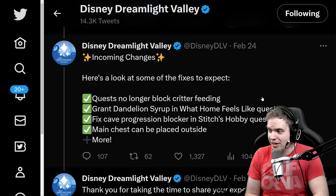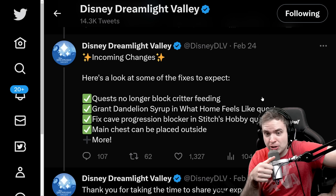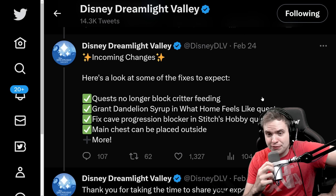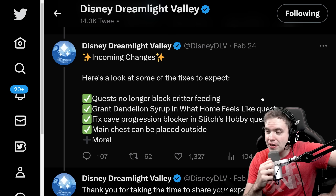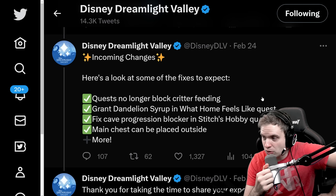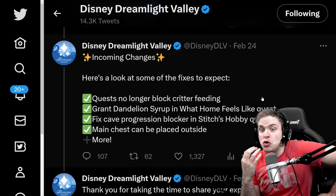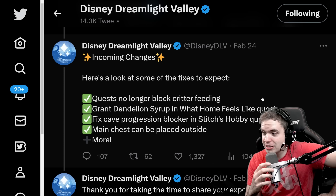Grand Dandelion Syrup in the 'What Home Feels Like' quest is also being fixed. This is not one of the new quests, because I would definitely remember Dandelion Syrup, but it's good to know that it's fixed. They also fixed a Cave Progression Blocker in Stitch's Hobby Quest, which apparently was one of the biggest bugs in the last update.